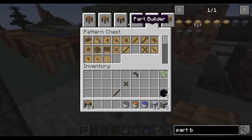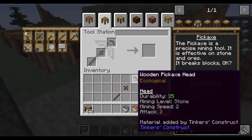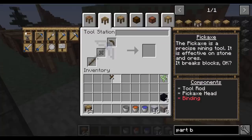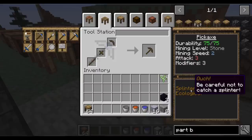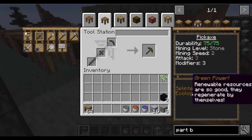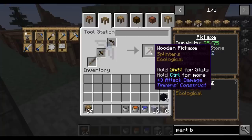I want to make the pick — you can shift left-click and they'll automatically go into the proper spots, or you can drag and drop them into place. And you can see here the durability is 75 out of 75, it is able to mine stone and lower, it's got a mining speed of two, attack damage of three which is about one and a half hearts, and it still has three modifiers left that you can add onto it. We also have traits — splinters, ecological — interesting stuff. We're going to cover all the different traits towards the end of the video.